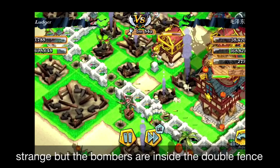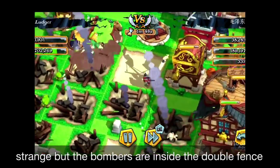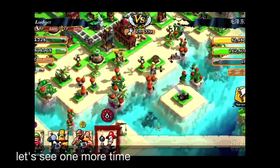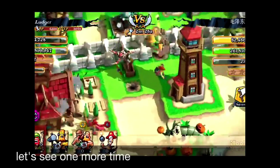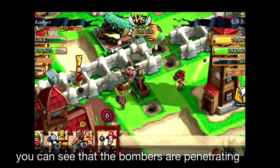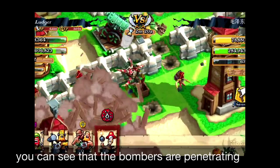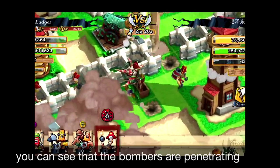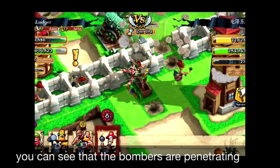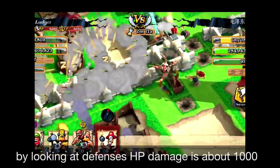Please also note that if you have 25 Bombers and they all have bombs when you trigger the Kaboom skill, I thought it would act as 25 explosions — but actually it's not. When the first Bomber explodes, it affects the second Bomber nearby, and though he's holding the bomb, he's going to be stunned and the skill gets cancelled. Watch in slow motion: the Bomber is going inside the double fence, like penetrating inside. I think this is a bug, but it's quite a useful bug. Triggering the Kaboom skill inside a double fence is going to be quite useful.